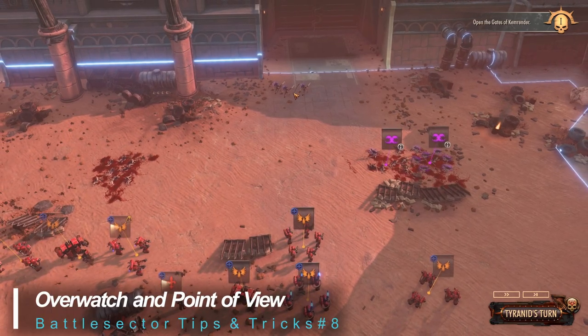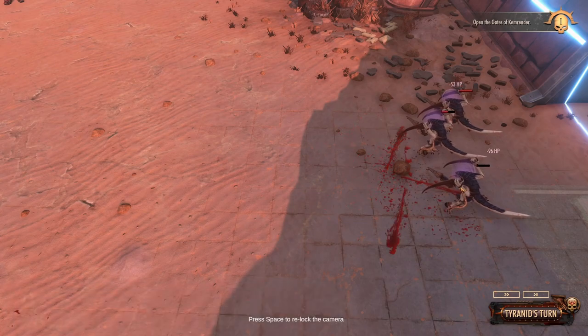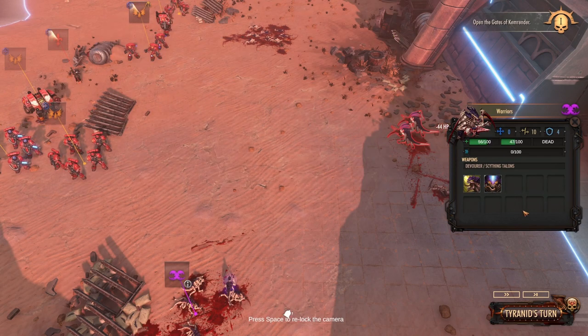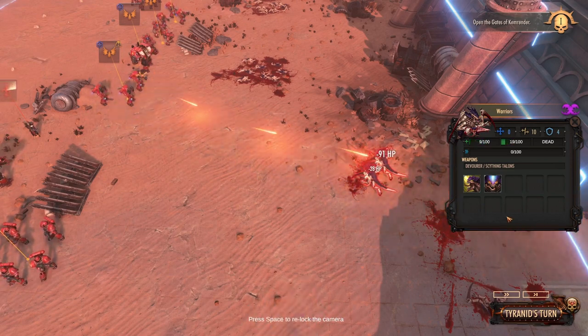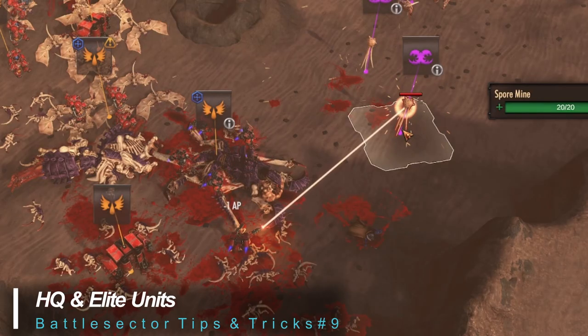Overwatch and point of view: when targets are beyond optimal ranges or covered by an object, consider using overwatch instead of a direct attack that may not deal significant damage. In these cases it's often better to let them come to you. Any units that are currently idle should always use overwatch while trying to anticipate the direction of enemies. Be sure to keep an eye on your flank to avoid any surprise attacks.